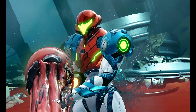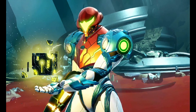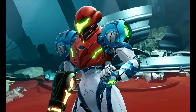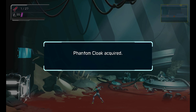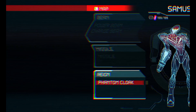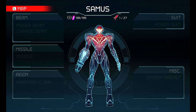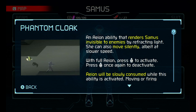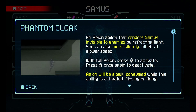We get this tail, and we get access to the Phantom Cloak. What's the Phantom Cloak do? Upgrading through for Aeon compatibility. The Phantom Cloak is an Aeon ability that renders Samus invisible to enemies by refracting light. She can also move silently, albeit at a slower speed.